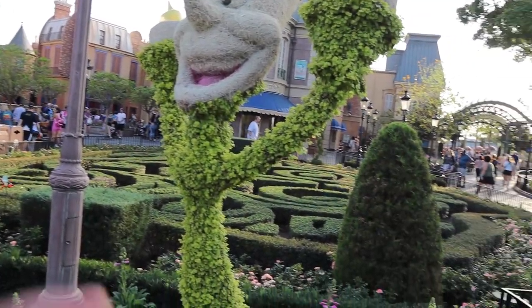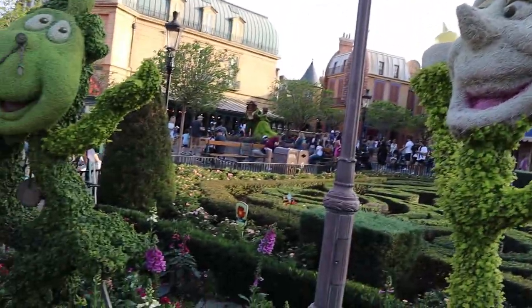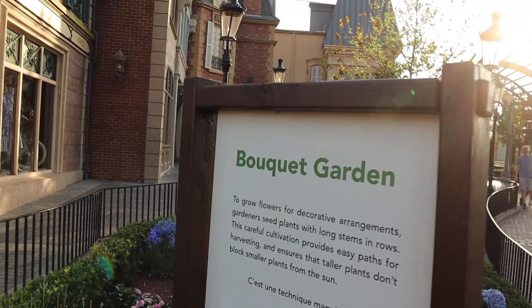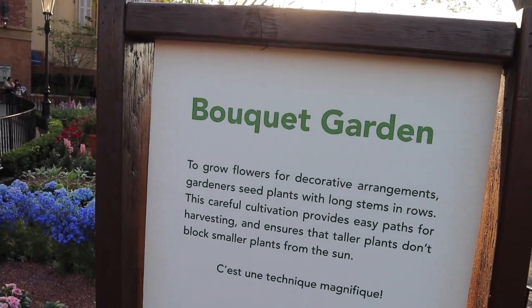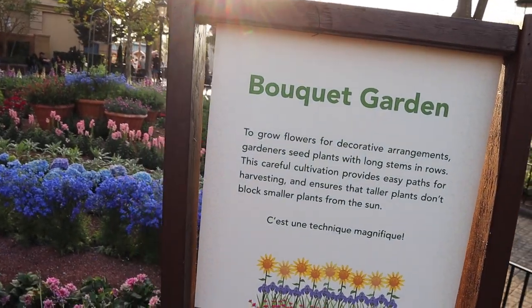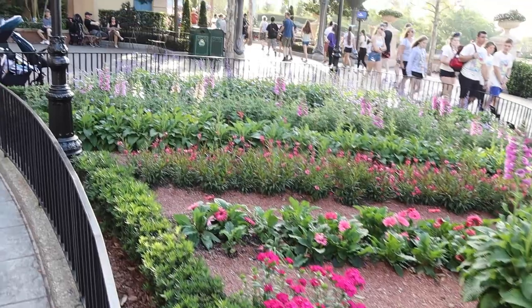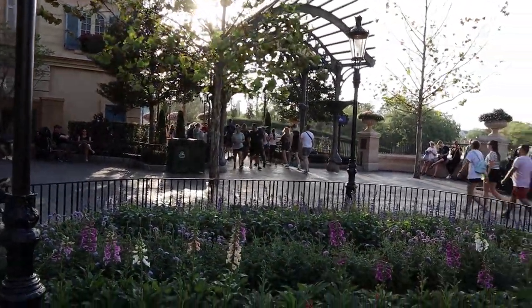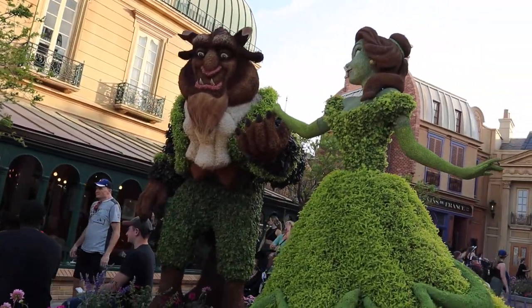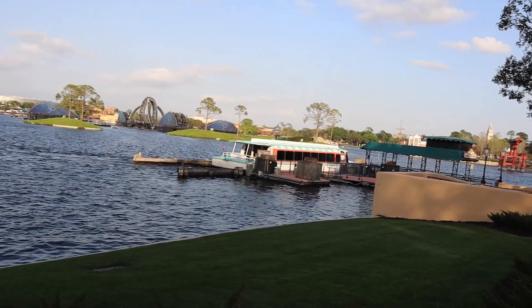This is Cogsworth and Lumiere. Cogsworth's pendulum is going back and forth, and Lumiere's flames are lit — this is a really cool addition. Here's the Bouquet Garden: 'To grow flowers for decorative arrangements, the gardeners sow plants with long stems in rows. This careful cultivation provides easy paths for harvesting and ensures that taller plants don't block smaller plants from the sun.' That's the entrance to Remy's Ratatouille Adventure right back over there. And here's the Beauty and the Beast topiary, which absolutely set the standard for modern topiaries and continually looks very impressive. It is pretty windy today, which I'll take along with the occasional cloud coverage since it's so hot.